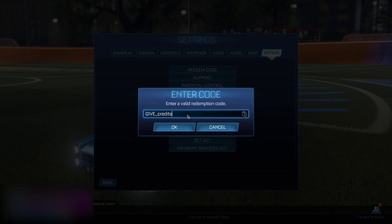Once you have the Dominus body on, go into your Settings, then go to Extras, then go to Redeem Code. Type in: GIVE underscore credits. It's very important that 'GIVE' is in all caps, then underscore, then 'credits' in lowercase.